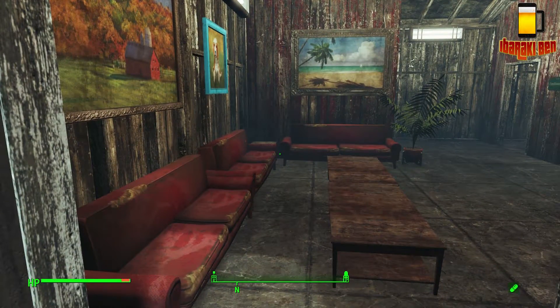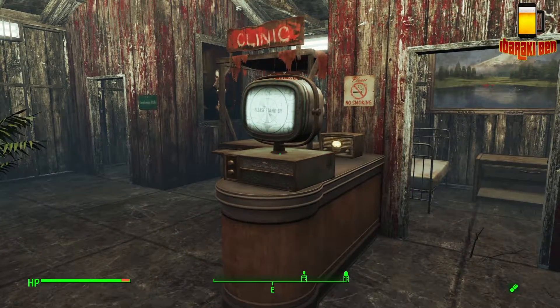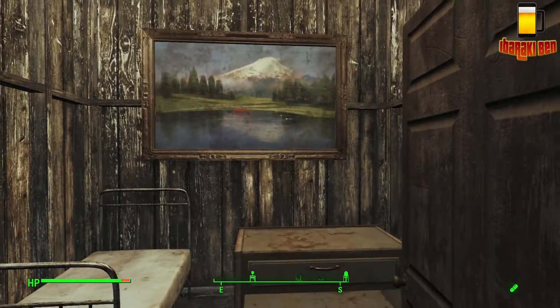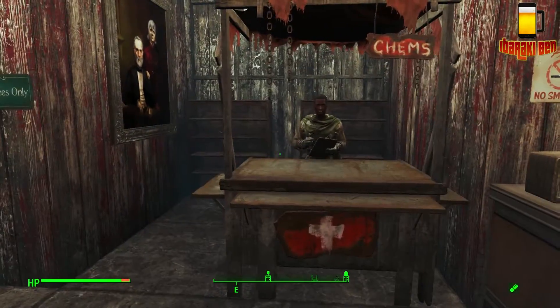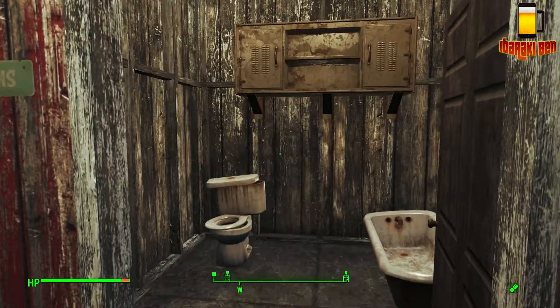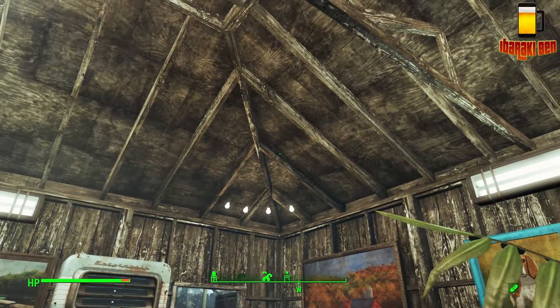So we go in and you've got the waiting area, complete with TV which shows nothing interesting — just like a real doctor's surgery. Going through, you have a hospital bed, kind of one of the small wards. You've then got the front desk, another bed, and then the bathroom area.